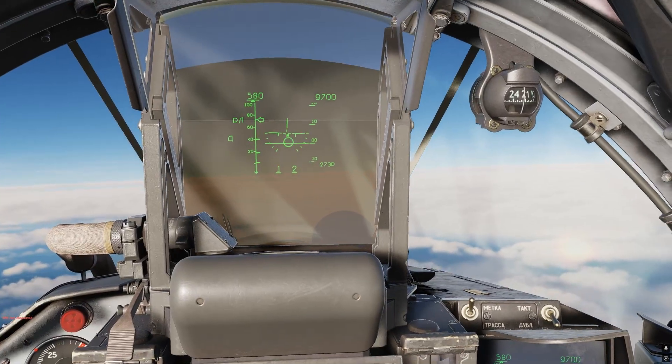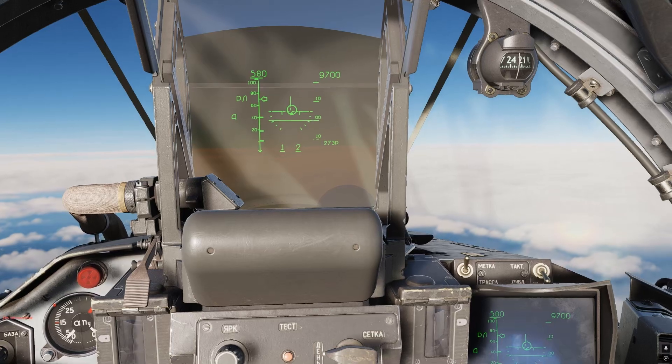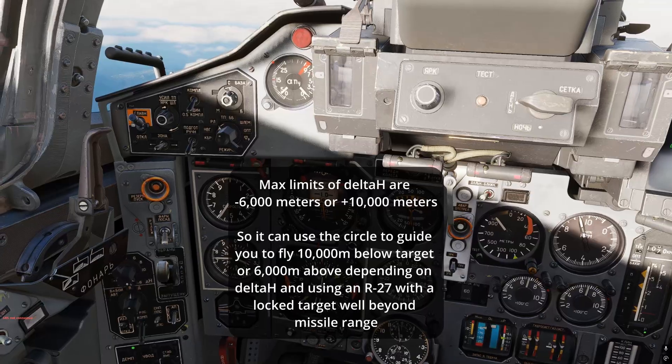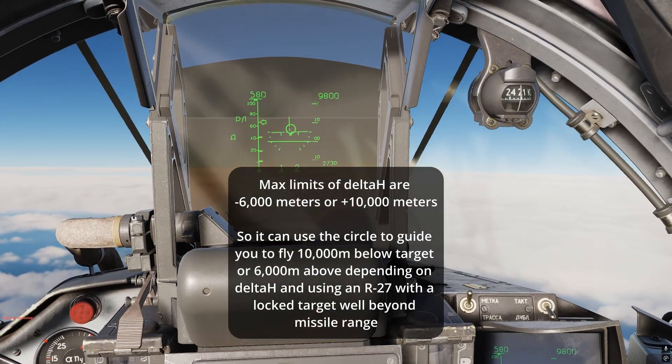Move delta H down. I'm pretty much 6,000 meters above them already, so the circle is level. If I were to move the delta H up, the circle would go down to guide me to fly below them.